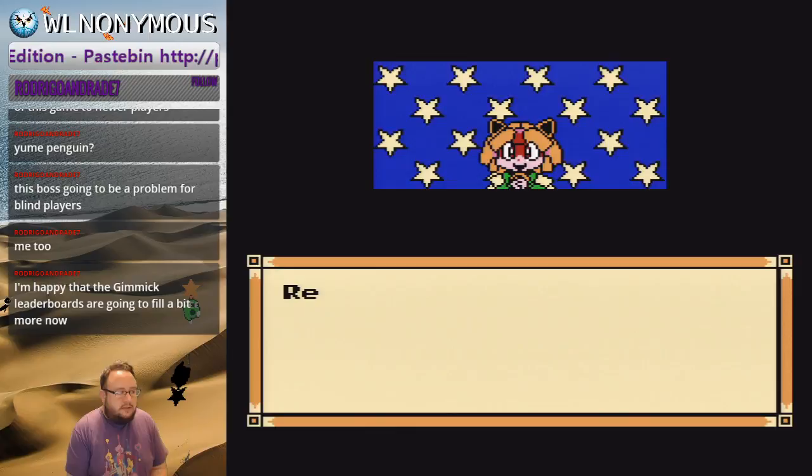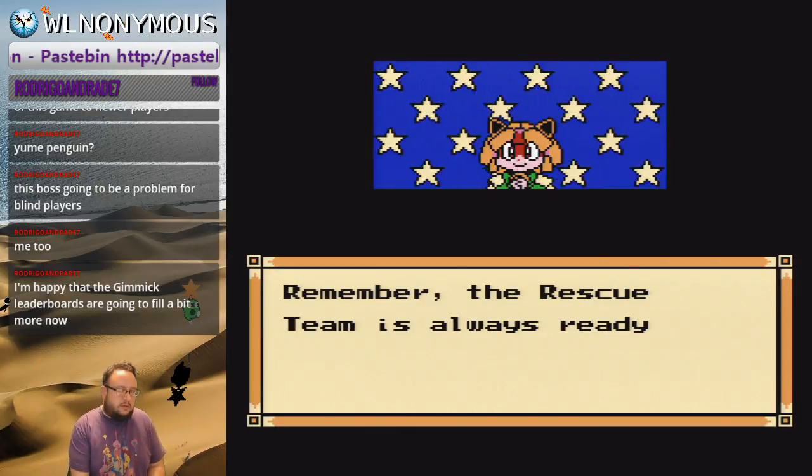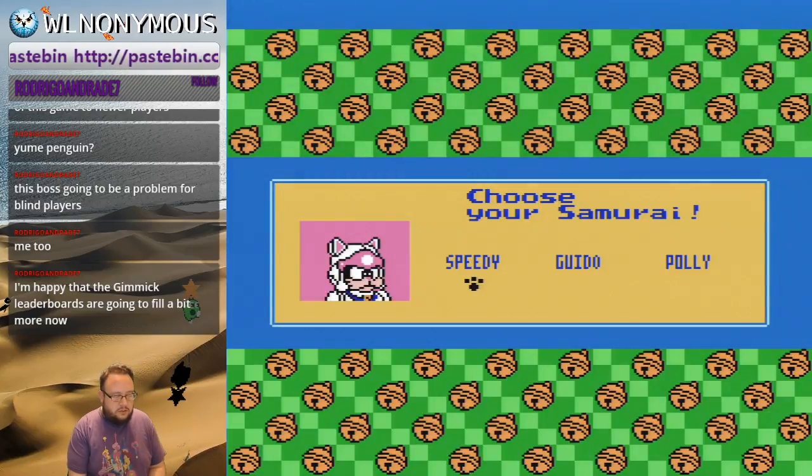So this game has a huge intro. First of all, you can skip through all these cutscenes by hitting Start and then Select. So you just get through them all.